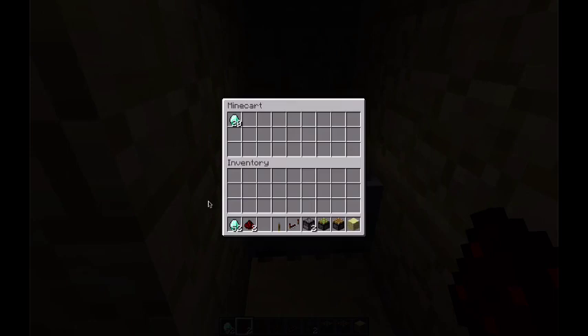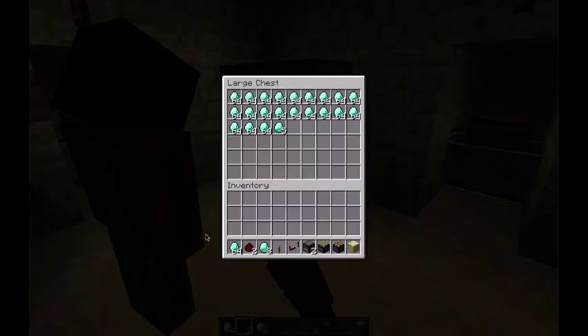Just take out the diamonds quickly, and you can just put it inside this chest.